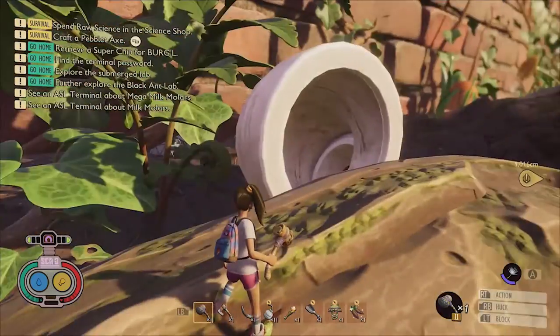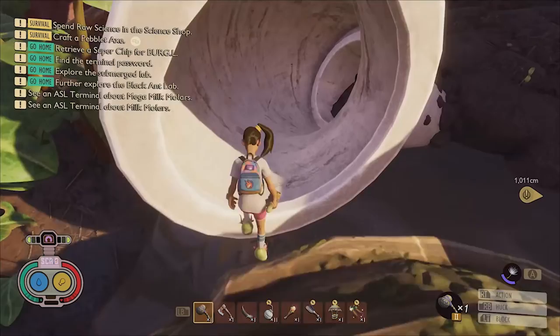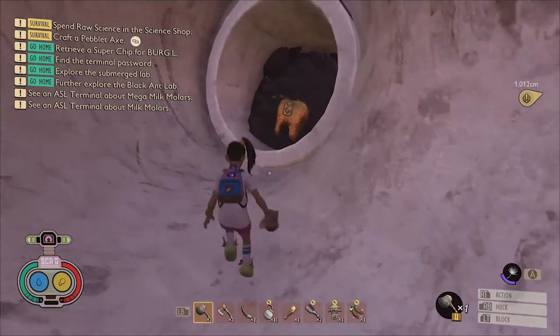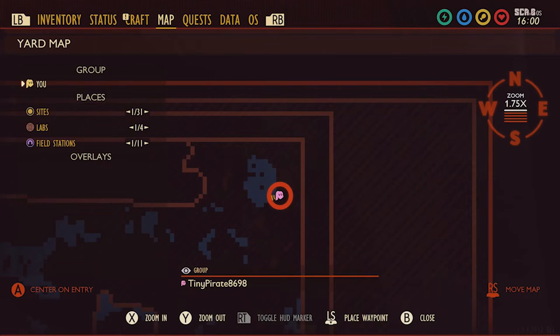This mega molar is easy to find because if you come to the backside of the tree stump in the northeast corner of the yard, you can locate it down inside of a plastic pipe that's protruding from the ground. Here it is on the map.